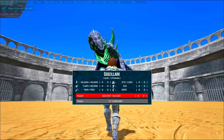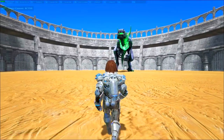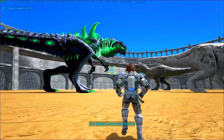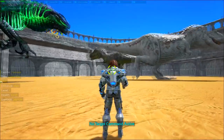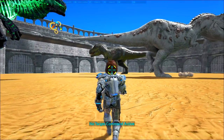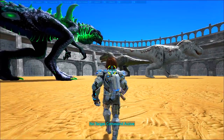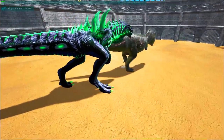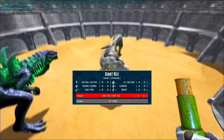All right, let's go to round two. I'm going to spawn two T-Rexes. Round two: two T-Rexes, same level - level one, level one - versus Godzilla. Round two is just about to start. The T-Rexes are not doing anything, I don't know why. We're gonna attack this one - go!